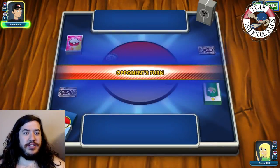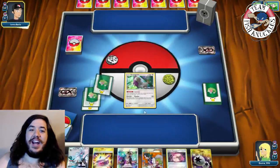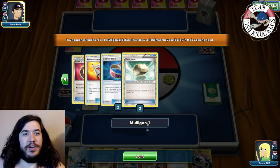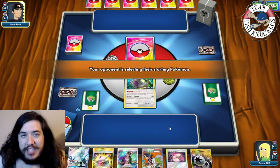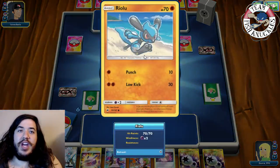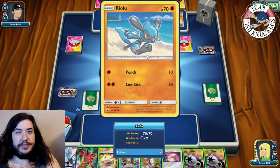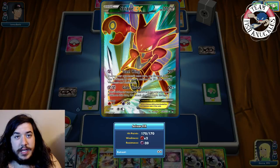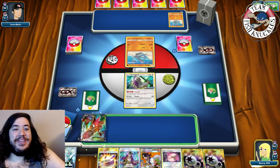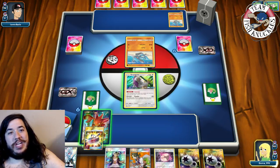Game 2 - we're playing against a Fighting and Steel deck. We start with Oranguru which isn't ideal. Our hand has a lot of stuff to discard. Opponent takes a mulligan. We see Puzzle of Time, Field Blower, Choice Band, Float Stone - so opponent is playing something like Lucario with the Fight Alone attack. Ralu comes down with Metal and Counter Energy.